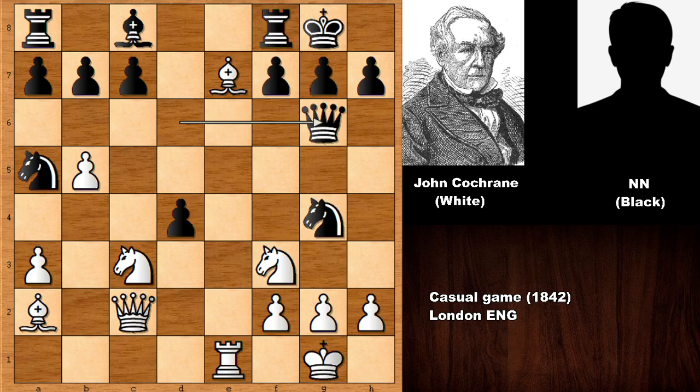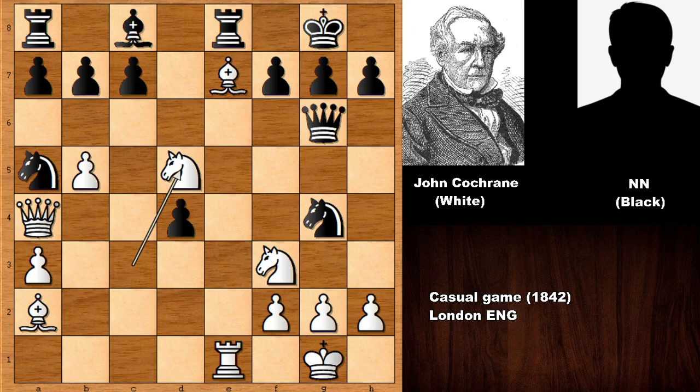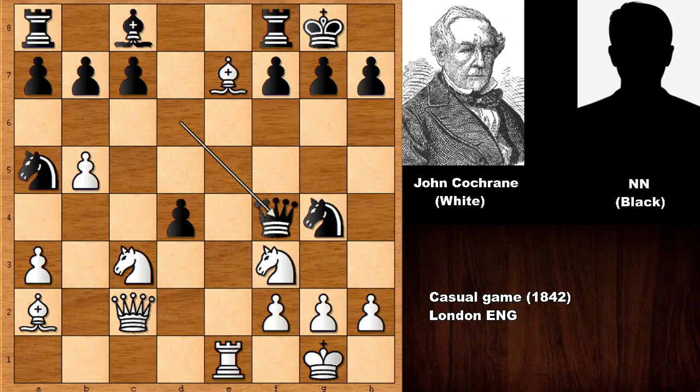The move is queen to g6, attacking the queen. After queen to a4, black plays rook to e8, then white plays knight to d5 — and it is a little complex, so both sides are doing okay. Anyway, we have queen to f4 which was not the best move. Cochrane simply captured the rook and after thinking hard, black realized the compensation is not so simple. Because of that, black played bishop to f5.